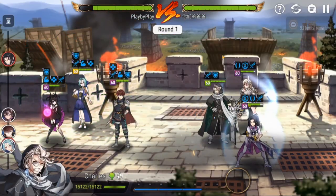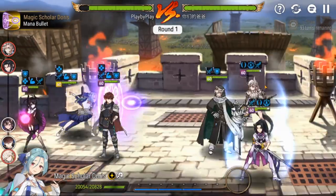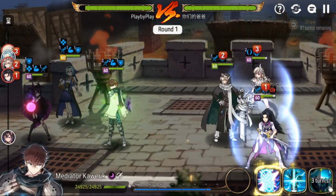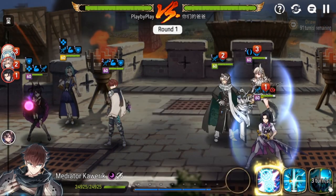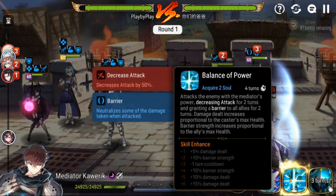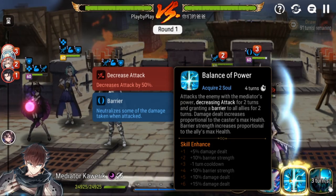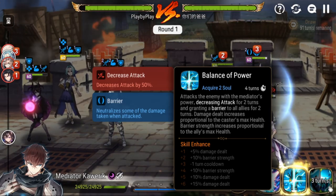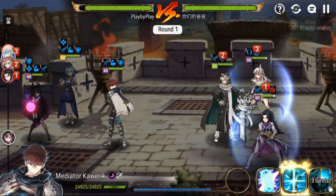19k RB — that is insane. We'll go S1 into the RB, okay — decrease hit chance, which is nice. The S3 gave us immunity and increased attack. Now the S2: it attacks the enemy with the mediator's power, decreasing attack for two turns and granting a barrier to allies for two turns. Damage increases proportional to the caster's max HP, and the barrier is proportional to the allies' max HP — so Stene is going to get a very small barrier, which is unfortunate.